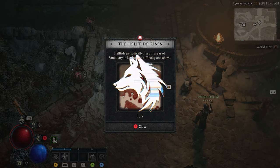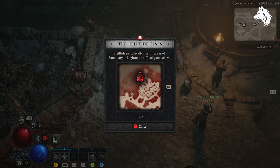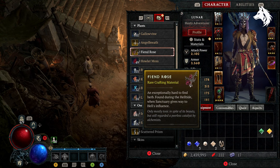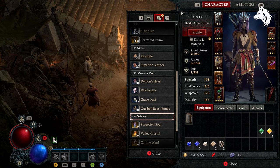Hi guys, Luna here back with another Diablo 4 guide video. In this one we are looking at how to get mystery chests in Helltide events, which are the best way to farm legendary items and higher gear items. The chests also give you a guaranteed fiend rose and forgotten soul in tier 4, which are needed for upgrading your better stuff.